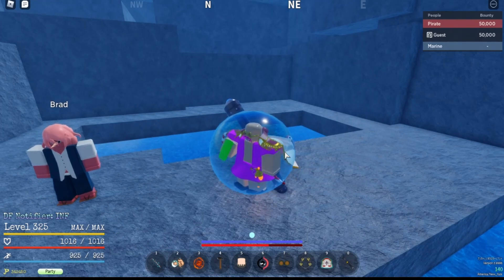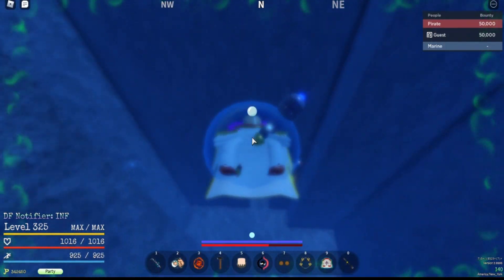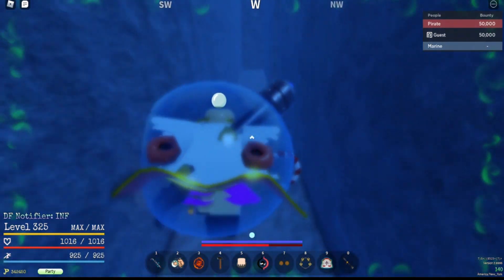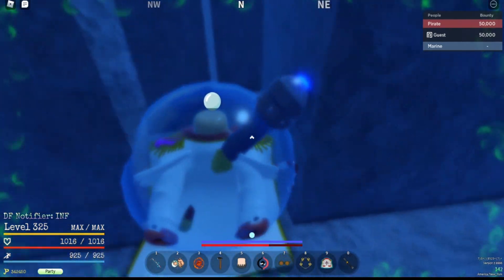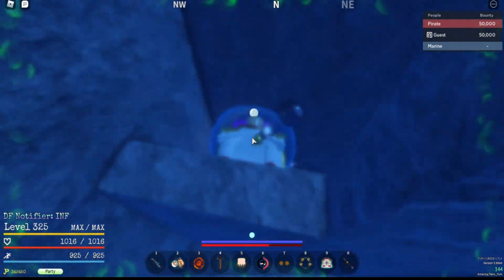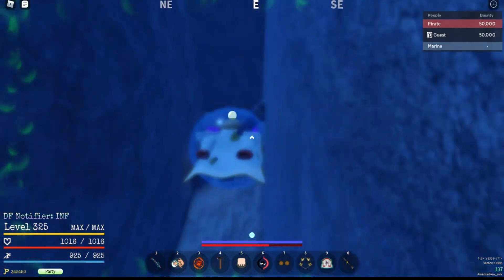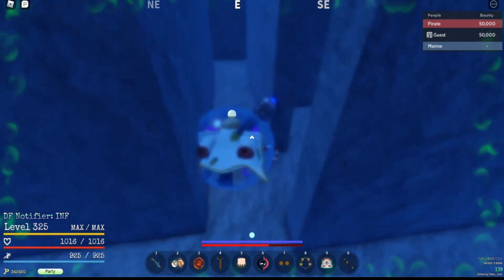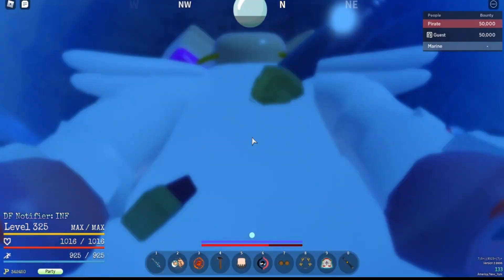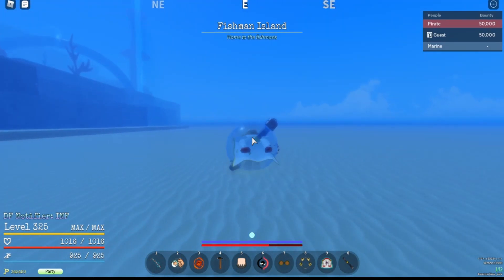Descending again — same thing. Simply descend, go straight, take a left, then take a right — wait one moment — take a right, left, up, down, right, left, straight, right, left, right, left, left, right, up, down, left, straight, and you're at Fishman Island.